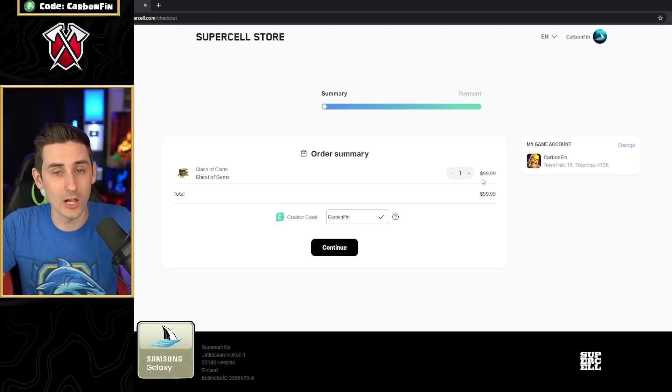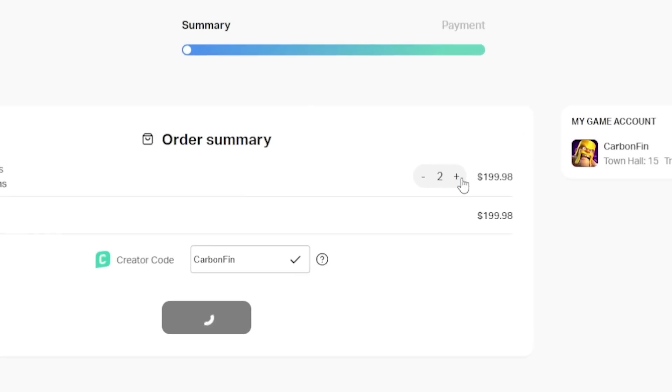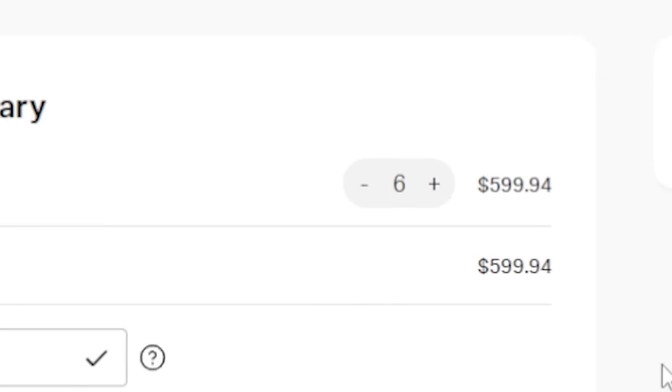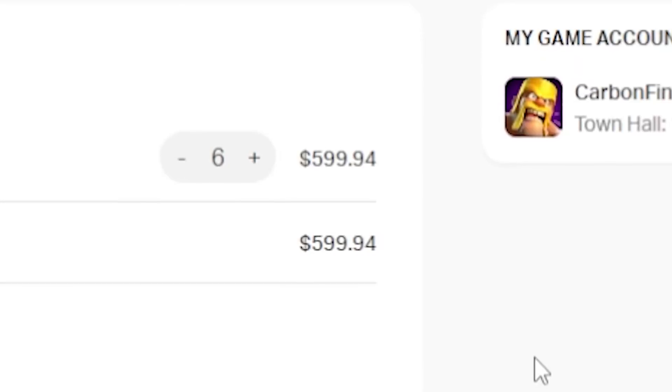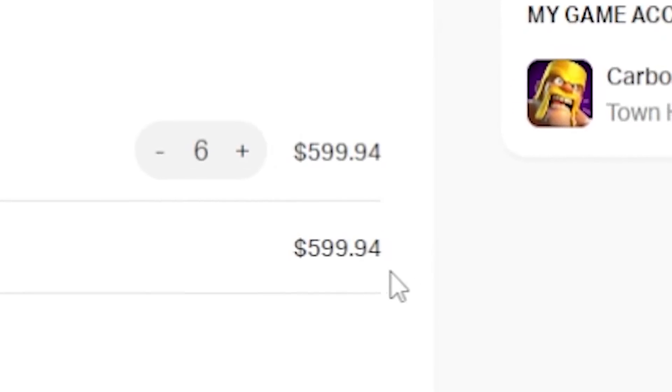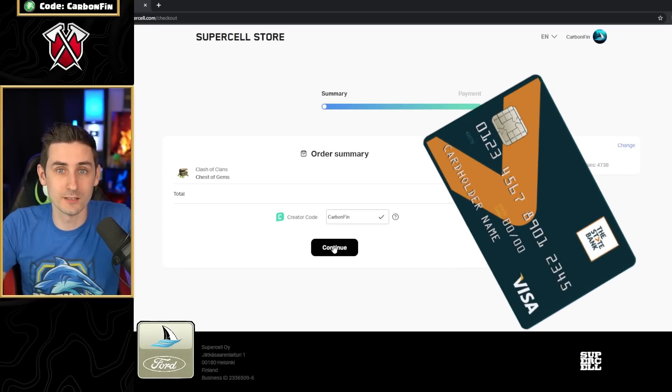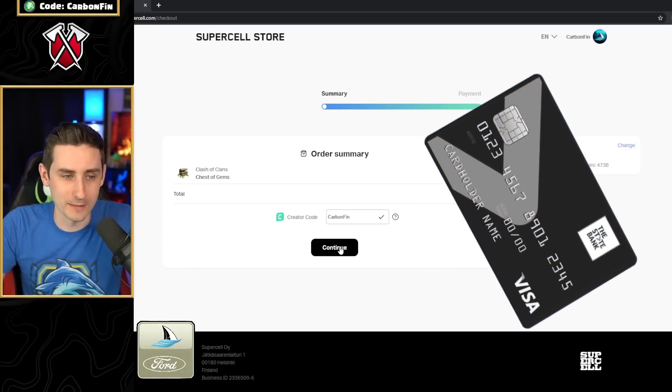Now how many do I need? I actually need 1, 2, 3, 4, 5, 6. Oh my gosh, that's how many I need to get to 100,000 gems — $599.94. My credit card's going to think this is fraud. Let's see what happens. Payment failed. Oops, something went wrong. Please try again in a few moments.